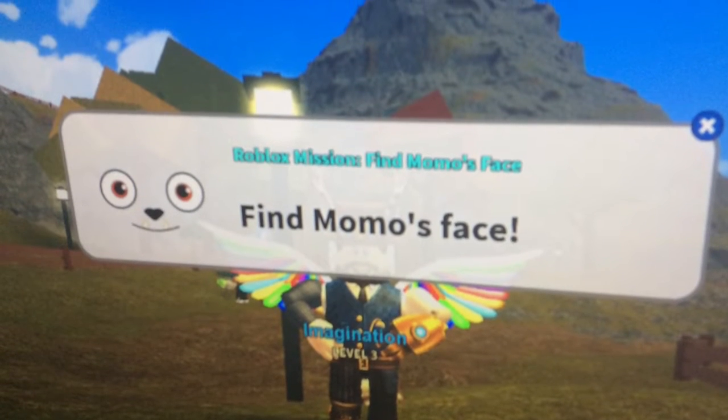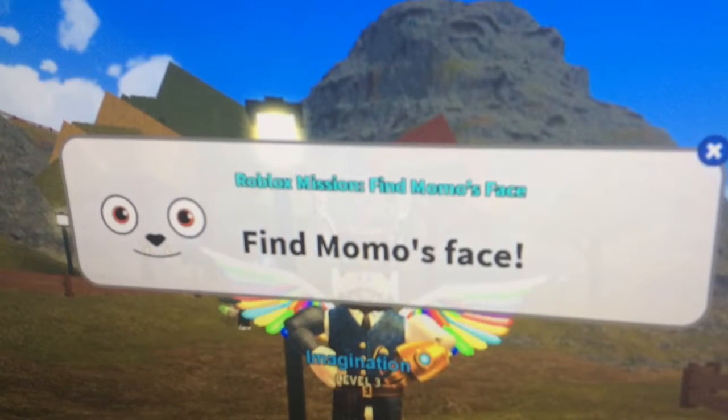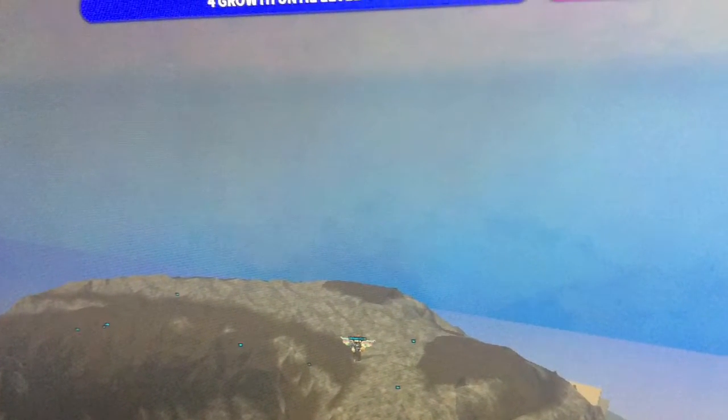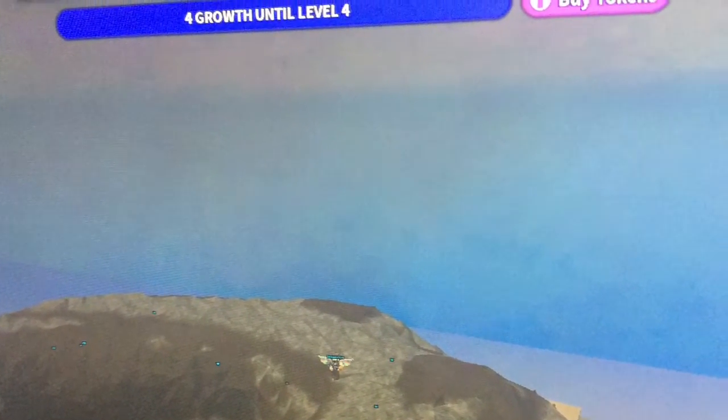Hey guys, today I'm going to show you how to get the maze sunglasses. The first thing you must do is find Momo's face. You must go to the volcano, drop inside and get Momo's face — that would be inside the volcano.